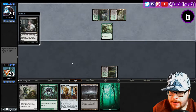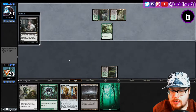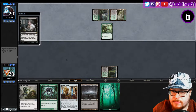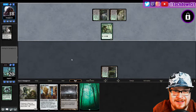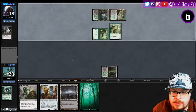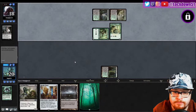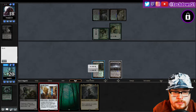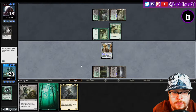Oh, that sucks — yep, we're Slivers. They take our lord and kill our Mimic. Might make me concede, that's how it might go. They're gonna play out another Elvish Mystic. Get ready for a big four or five drop next turn from them. Sliver Hive Lord, you are not playable. Sliver, go.